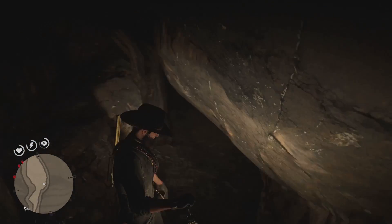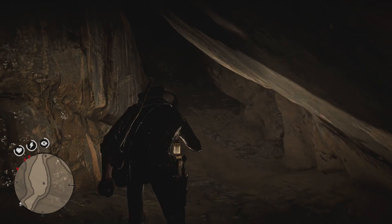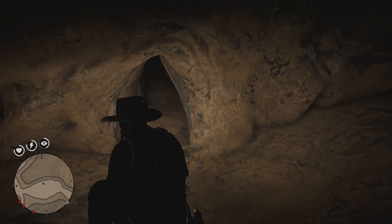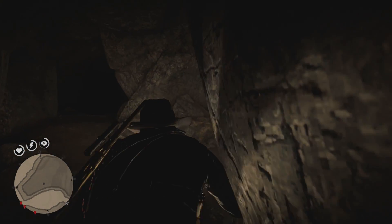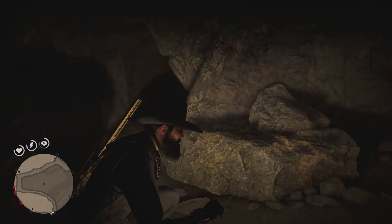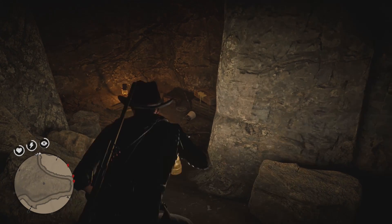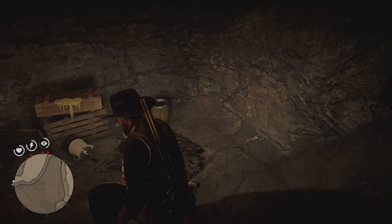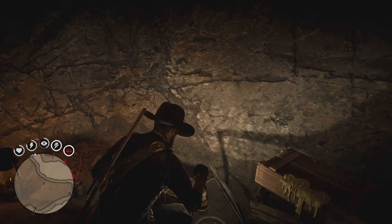Once you are down, you're going to need to crouch and work your way along. On the right-hand side will be an opening — head through it, remaining crouched. Once you're through to the other side, you will reach a fork in the cave. Head around the right side and immediately right again into a small opening where you will see a lantern and a few boxes. One of those boxes is a loot box.